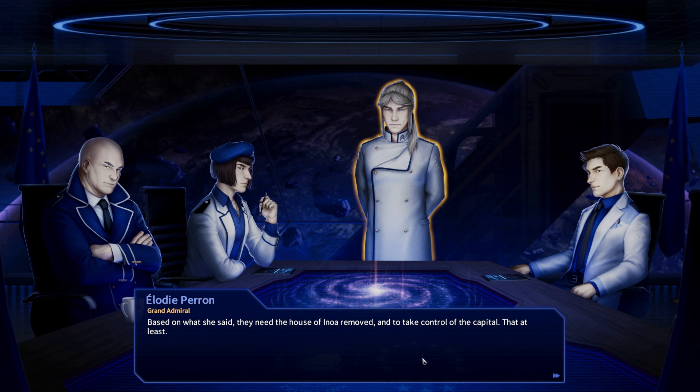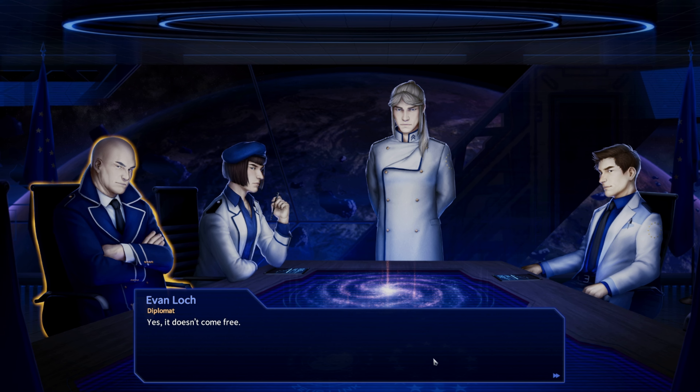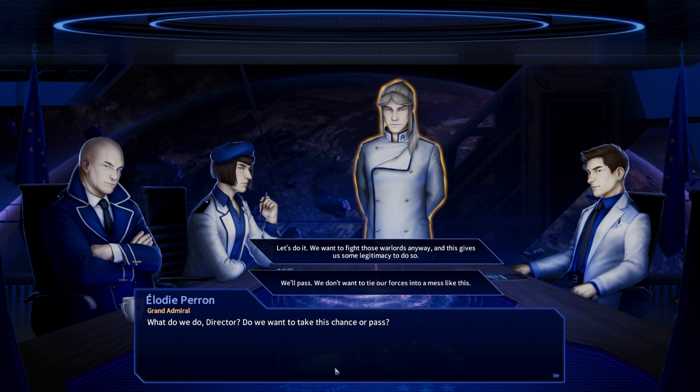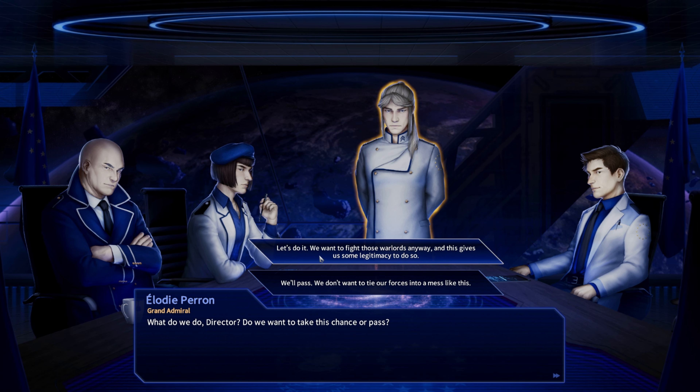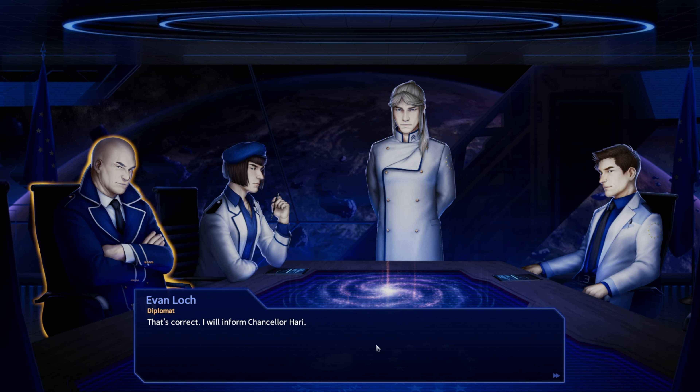Asaka Anoa is the strongest of the post-Sullick era warlords and it's a long way to her capital — it doesn't come free. What do we do, Director — do we want to take this chance or pass? Oh boy, here I go back to war again. Let's do it — we want to fight these warlords anyway and this gives us some legitimacy to do so. That's correct — I will inform Chancellor Harry. Here we go.